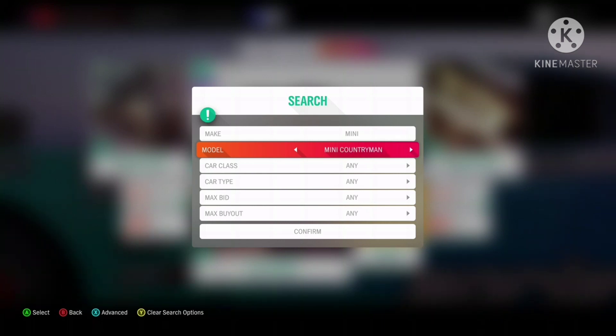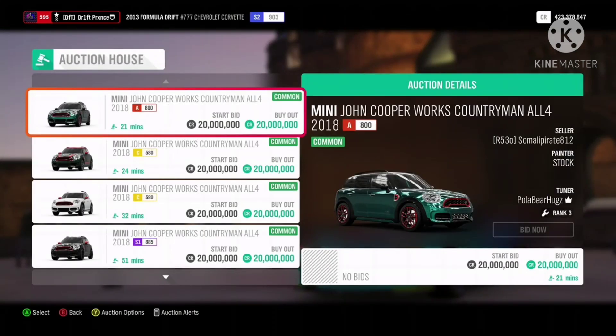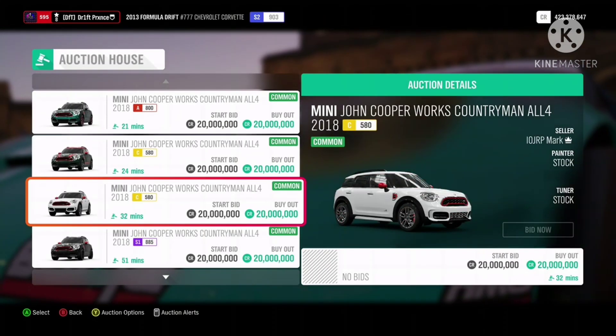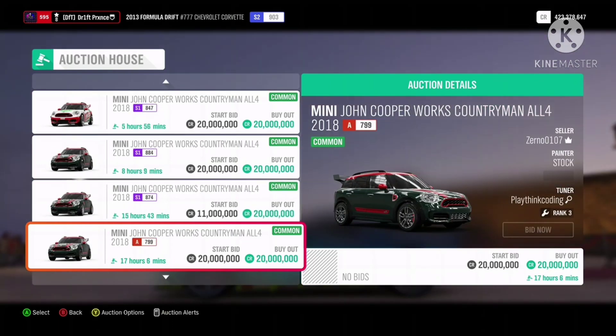Finally, the top 3. At number 3, the Mini John Cooper Works Countryman All 4, worth 20 million. Not a lot are on the auction house so it should be easier to sell, though a little harder to snipe.